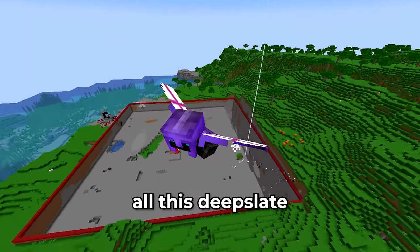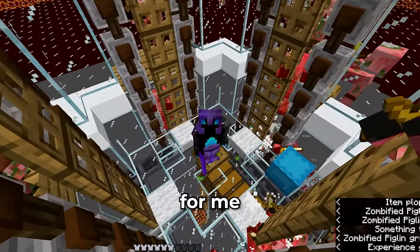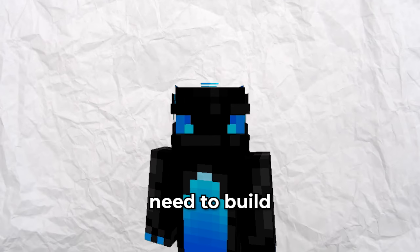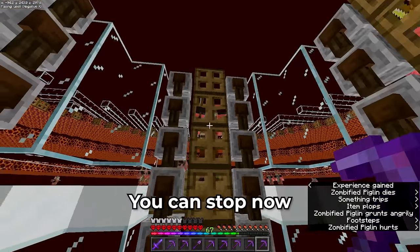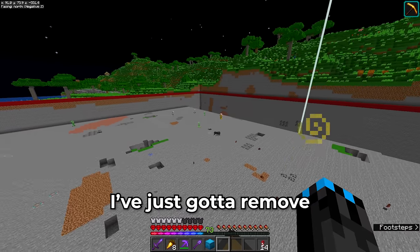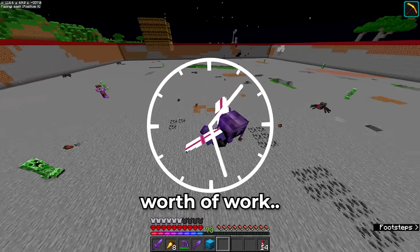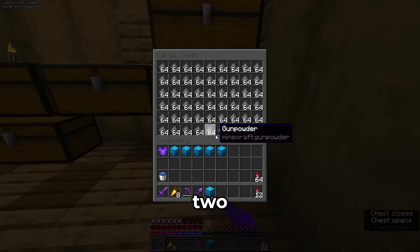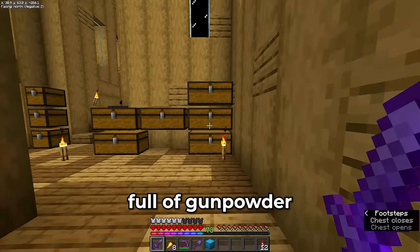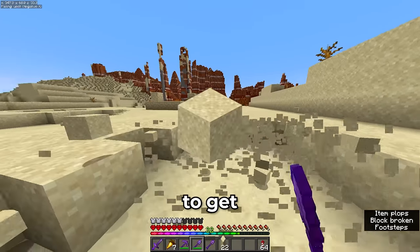Back to the gold farm I go. As these pigmen are repairing all of my tools for me, I've come to the conclusion that I'm going to need to build flying TNT machines to get rid of all that deep slate. Now that all my tools are back, I've just got to remove all of this - and apparently that's going to be 27 hours worth of work. But as if by magic I just remembered something: I've got over two double chests full of gunpowder. I could probably make a massive dent in this whole area, which means first I'm going to need to get a bunch of sand.